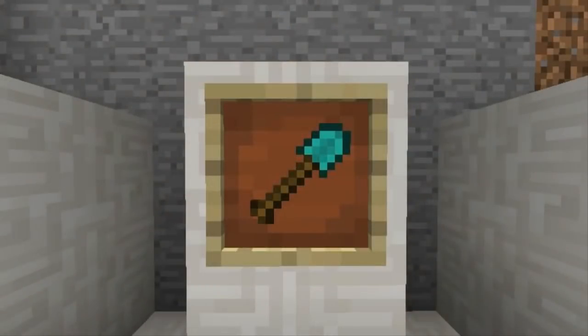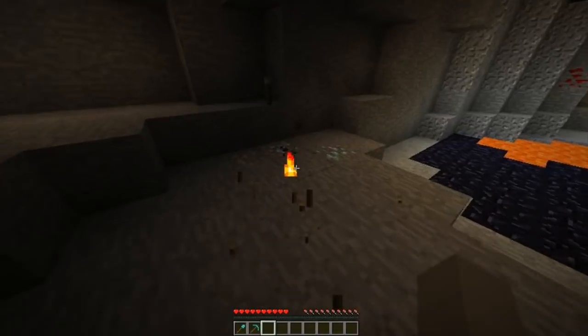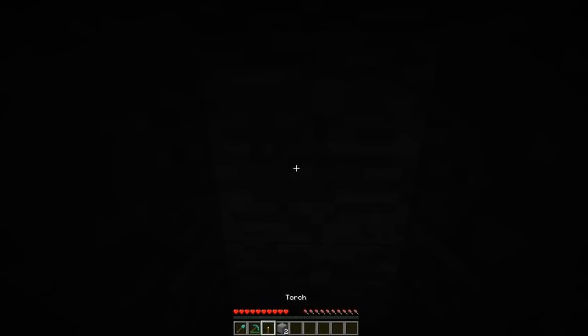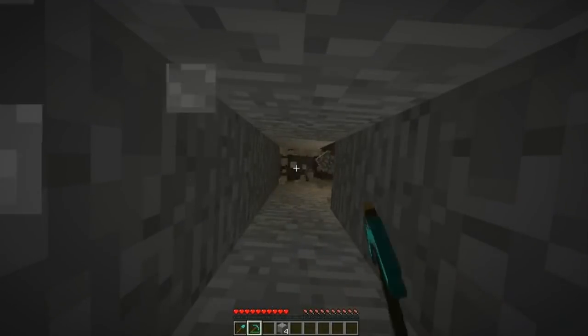Tip 2: Digging up. Many people will tell you that digging straight up is incredibly dangerous, but if you carry a torch with you, you can eliminate almost all risk. Before breaking the blocks above your head, place a torch on the block you're standing on. This will break any physics blocks that fall down so that they don't suffocate you.